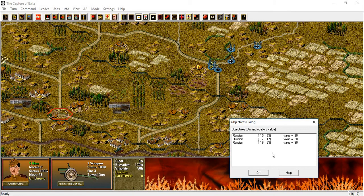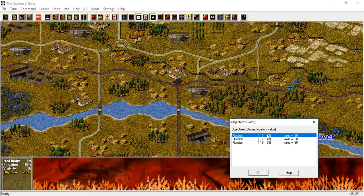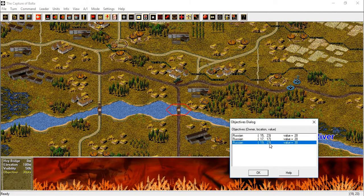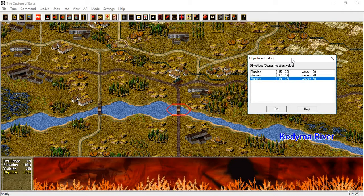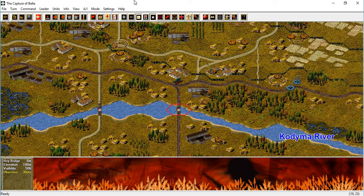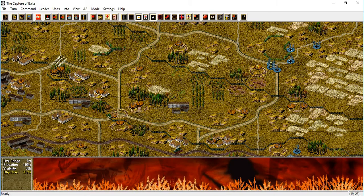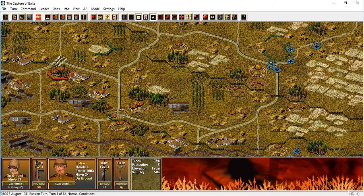Three objectives start under Russian control. We have this one, which is a bridge, and a village hex there. And another bridge across the Kodama River there, worth 30 points. The first two worth 20 each. So the Soviets already start in their defensive positions around the objectives.